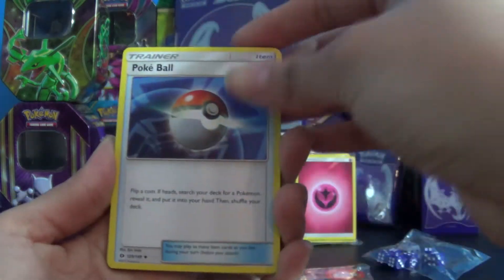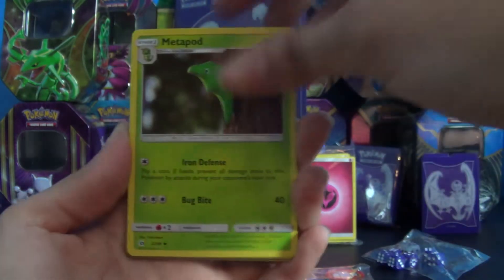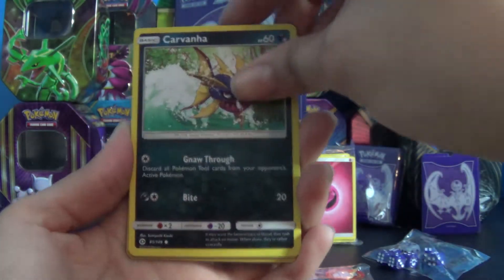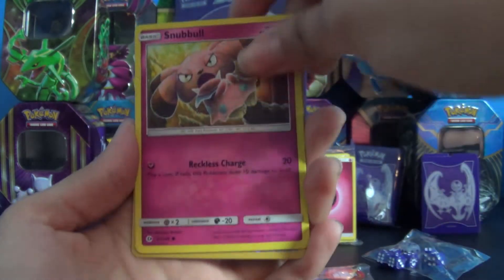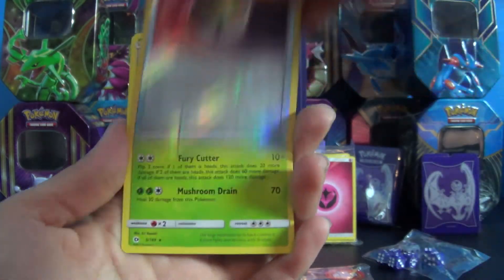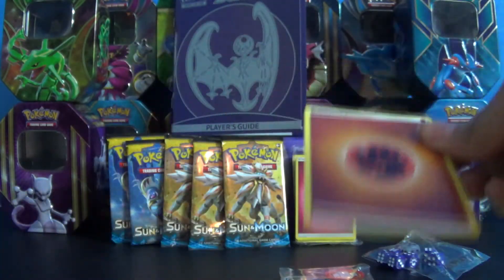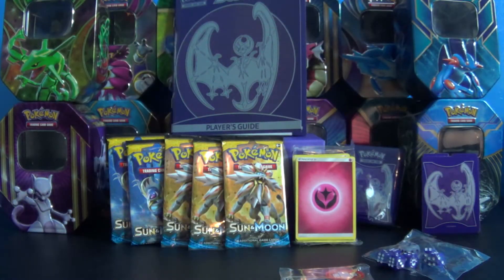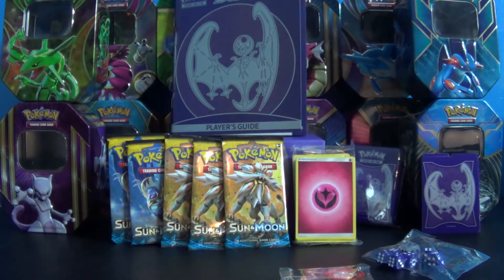This one starts off with a Pokéball, a Granbull, a Metapod, a Carvanha, a Pikipek, a Sandile, a Snubbull, a Fearow, a Nest Ball Reverse Holo, a Parasect, and another Energy. I think there's an Energy at the end of every pack — that seems to be the pattern.